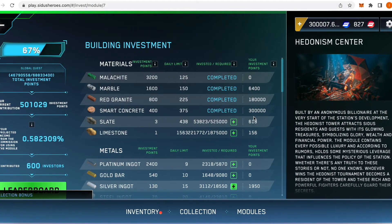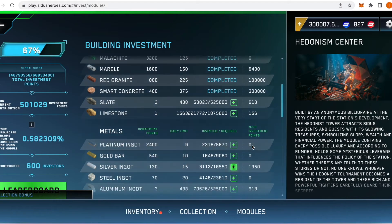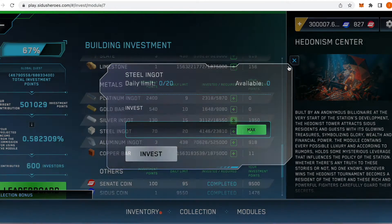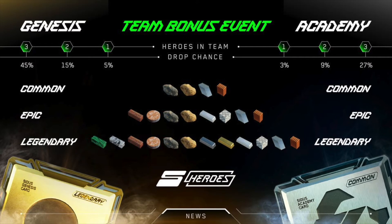The Hedonism Center was the first module to have insanely high contribution limits, as the team wanted to follow its theme — it will act as some sort of coliseum. The rich get richer. It will host monthly arena tournaments in which players can participate by paying a fee, and people can bet on the outcome. In order to help fill the required resources faster, another team bonus event has been added, similar to the previous one where we were incentivized to play in 3v3.